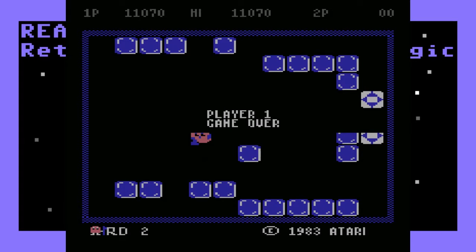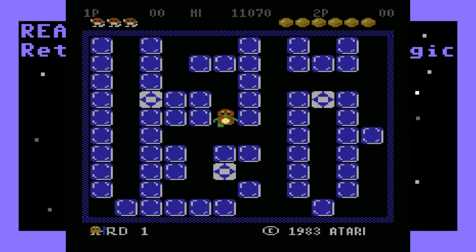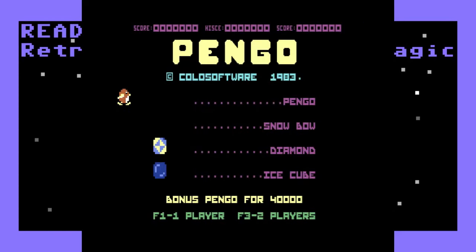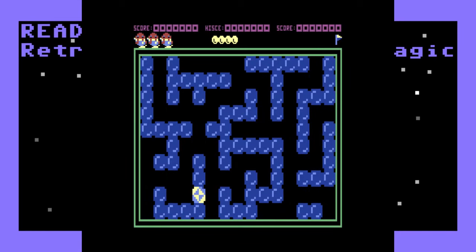So that is the Atari 800 version of Pango. Now let's look at the Commodore 64 version. Here is the Commodore 64 version of Pango — one player game. The game starts up. Same basic gameplay, same basic rules as the previous Atari 800 version.